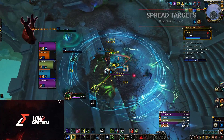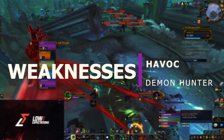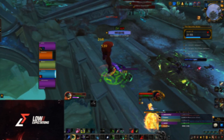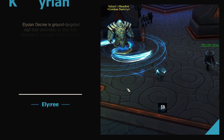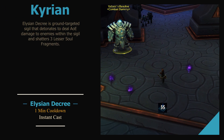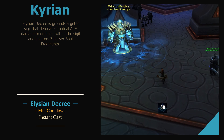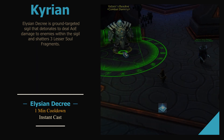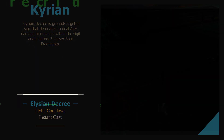Now within Shadowlands, you can join a Covenant. Each one offers you a brand new ability. The Kyrian will offer you Elysian Decree — place a rune on the floor that will explode after a short duration, dealing damage to all targets and generating Soul Fragments. This is pretty good for AoE and combos nicely with your Demonic Appetite talent.